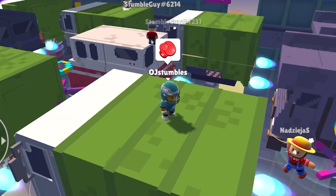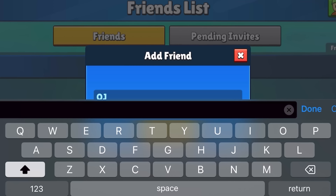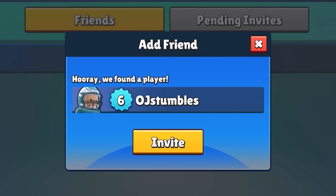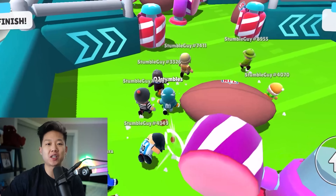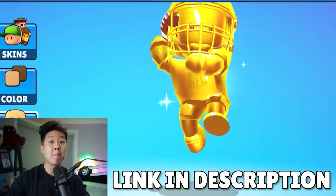Rush Hour is a new map where you'll need to avoid elimination by stumbling across moving trucks. If you have friends, you can now add them to your friends list, see where they're online, and directly invite them into your party. Thanks to Stumble Guys for sponsoring this video - without them we wouldn't be able to do what we do. Check out the new map, skins, and modes using the link in the description.